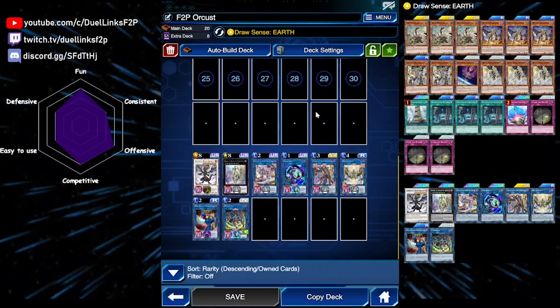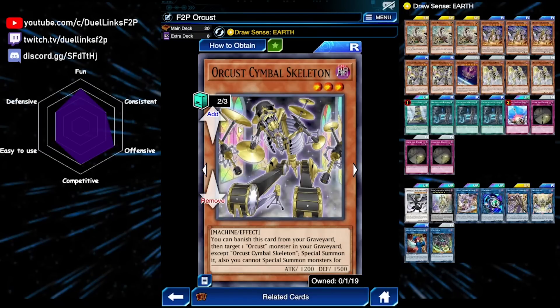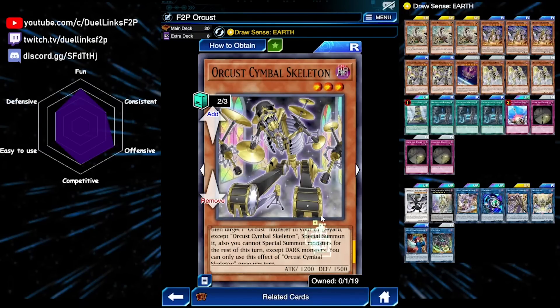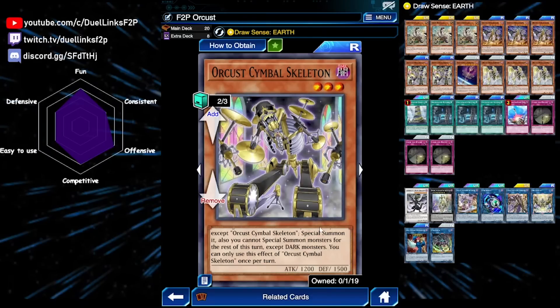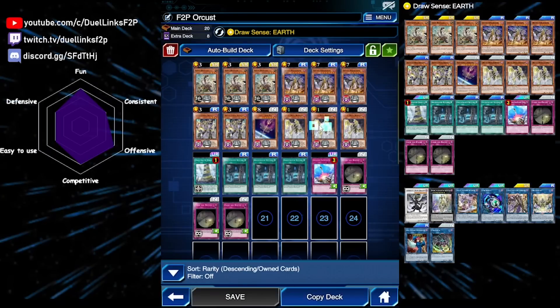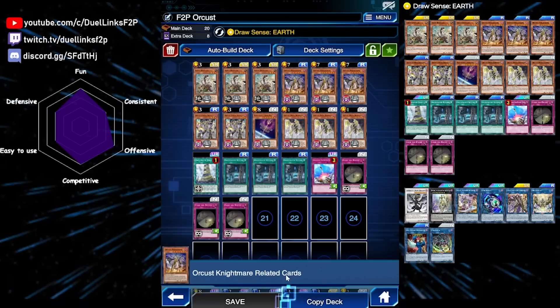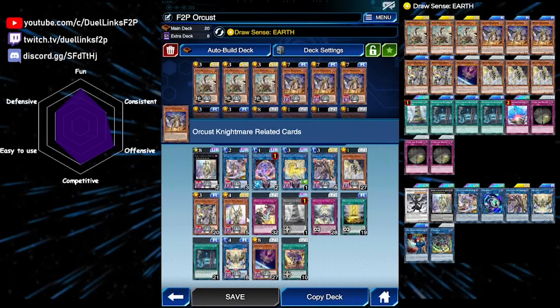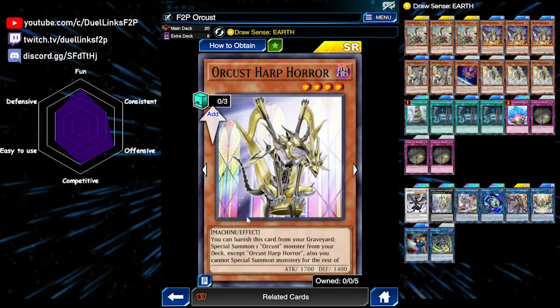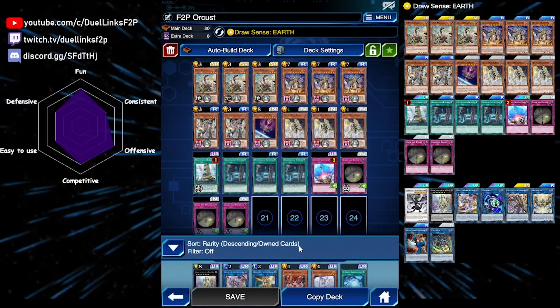So all Orcust monsters have this restriction where when you activate your graveyard effects, it locks you into Dark monsters, so our entire extra deck is Dark monsters. Simple Skeleton has the banish effect but instead special summons an Orcust from your graveyard. World of Wands special summons from your banished pile, and Brass Bombard special summons from your hand. We also didn't use Orcust Harbhorror — it special summons from your deck, but it is super rare from a very old main box, so we are not going to use it in this free-to-play version. But if you have it, you should definitely play as many copies as possible.